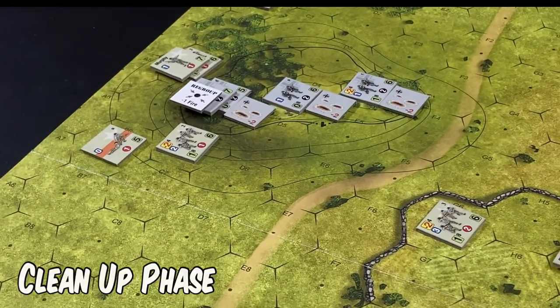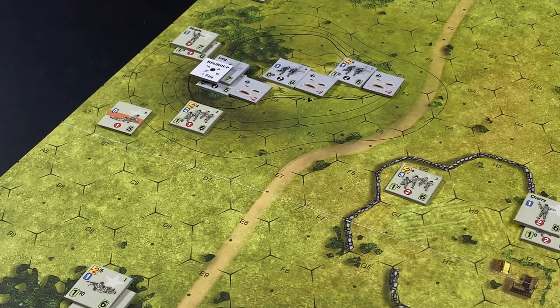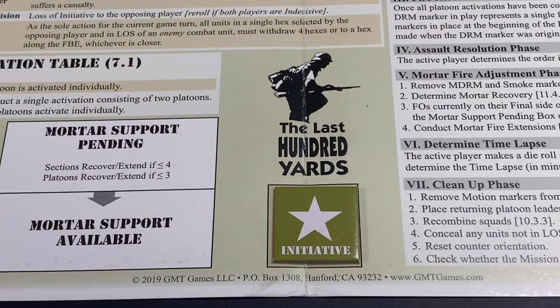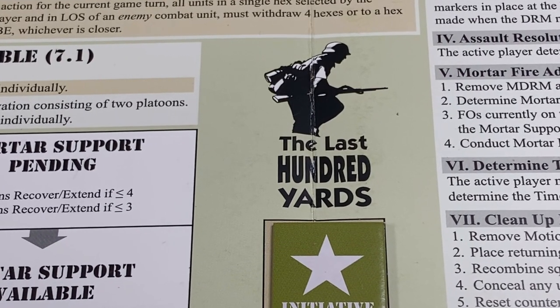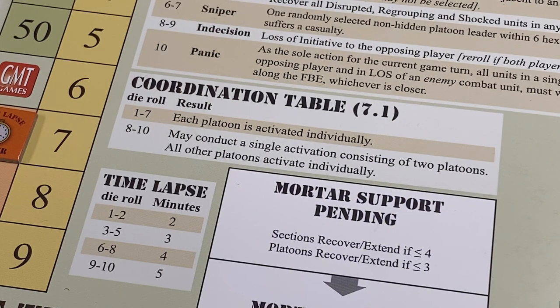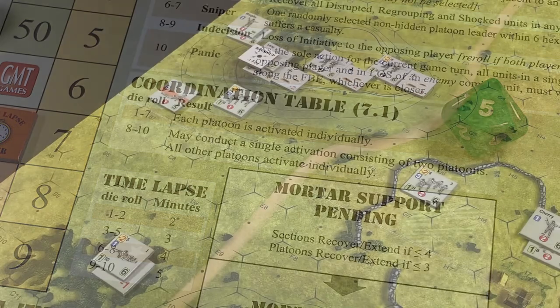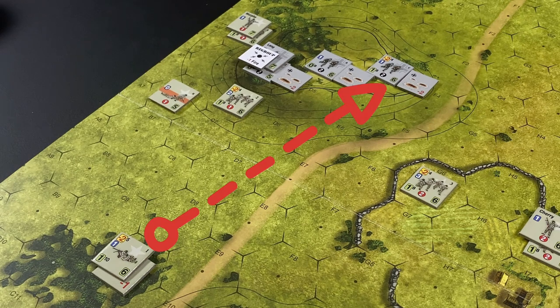In the cleanup phase, all units activated this turn are re-oriented and we move on to turn four. Both players make initiative die rolls; the Americans have a plus two initiative modifier because they had initiative in the previous turn. The American roll is a six modified to an eight; the German roll is a seven — the Americans win the initiative. The Americans roll for coordinated activation but roll a five, so each American platoon is activated individually. The Americans activate the First Platoon first, conducting a fire action with the machine gun section against German Section C: minus four small arms DRM markers are placed — one for the machine gun, minus three for range, minus two for the German improved position.